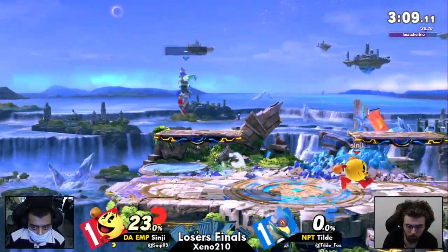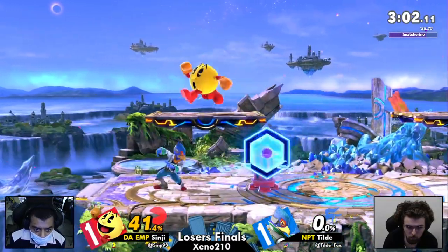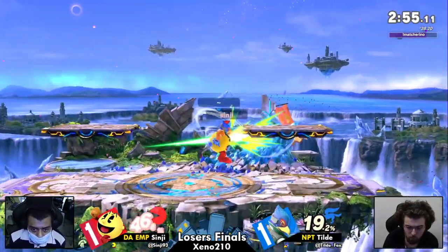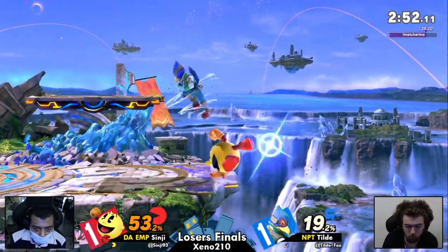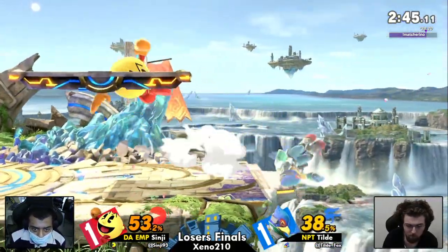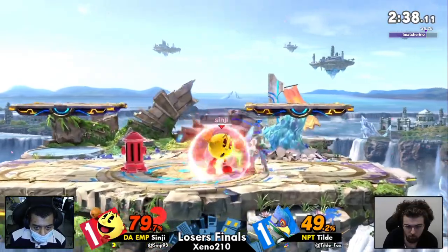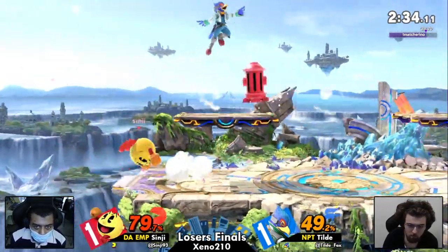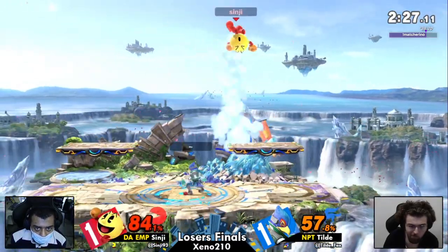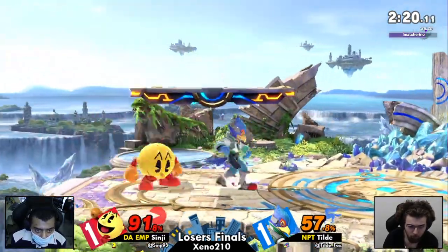A better situation than Sinji was in stock number one — you've got to take account for that. We're going to see a continuation of what Tilde has been able to do so far — the combo game has been so good. Missed out on the combo there. That was actually pretty nice though, because if that was shielded, the water actually pushed him away and prevented a punish. He's going to get up attack but actually doesn't suffer a punish for it. Nice roll-in by Sinji — going to be a big punish here. But Pac-Man with an excellent frame, he's going to be able to get out of that situation — a little too early in the percentage to get up air, down air, up tilt, back air.